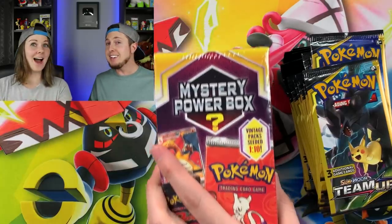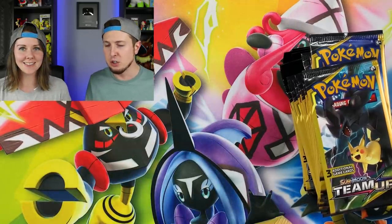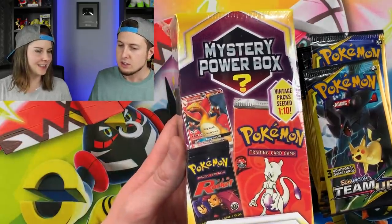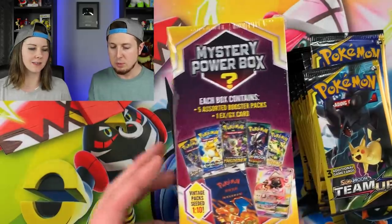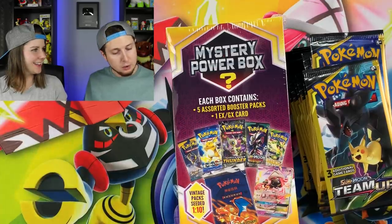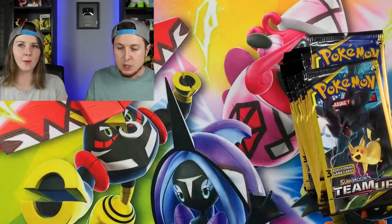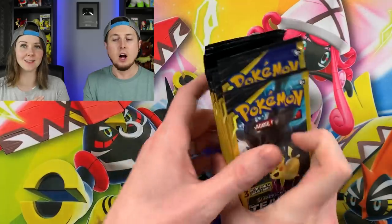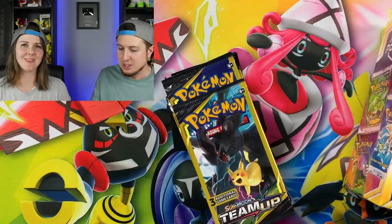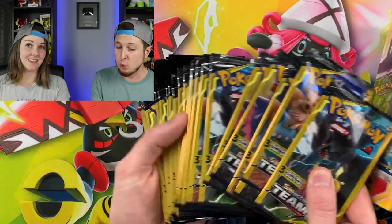Marie picks the mystery power box, which is unusual since she usually picks the Dollar Tree packs. There's some banter as Nate admits he actually wanted the mystery power box. Marie insists she's fine with her choice, and Nate ends up with the Dollar Tree packs, joking he'll just complain about it for the next three weeks.